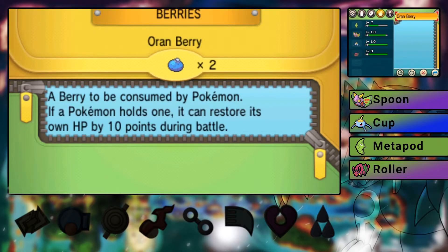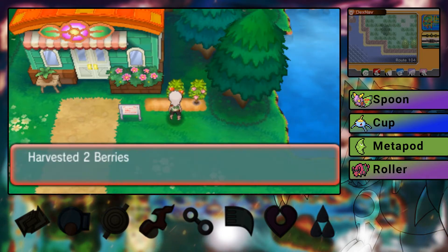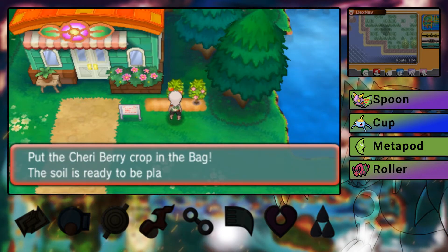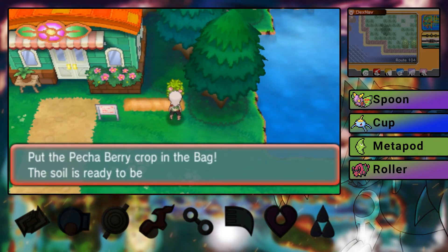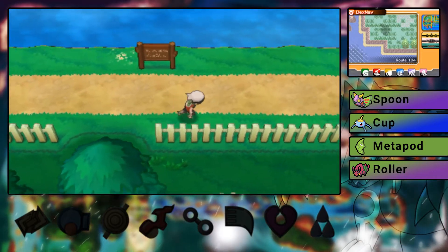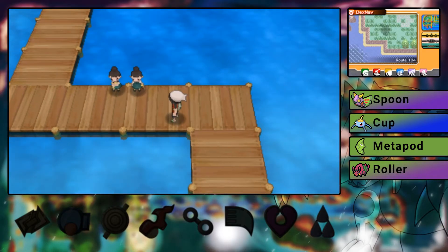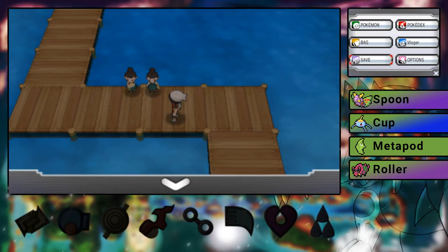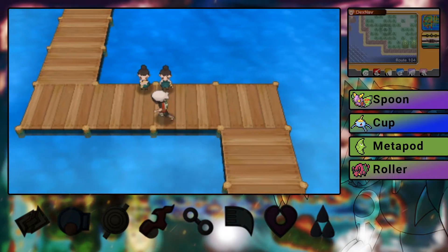Let's get these Oran Berries because that might actually do something decent for Metapod. I don't need to heal him up; I can give him a Potion but I can also just feed him an Oran Berry. Actually, I wanted to give him that as a hold item. We have Cheri and Pecha Berries as well in case we get paralyzed or poisoned — three Pecha Berries. Turns out we don't actually get Oran Berries though. Let's try to sneak past as many of these guys as we can.